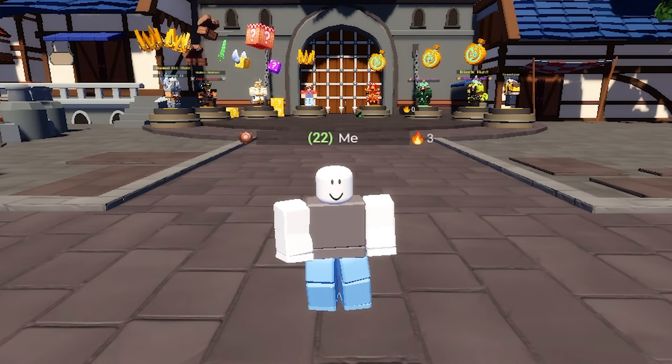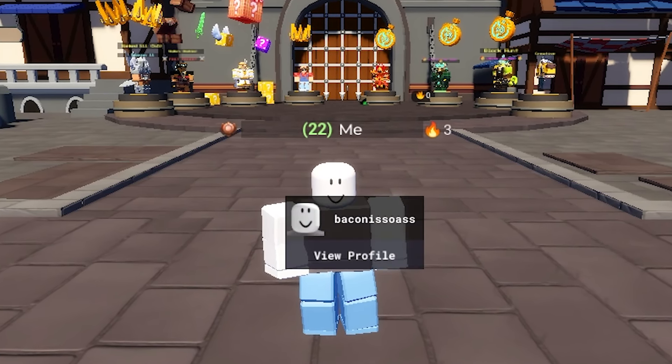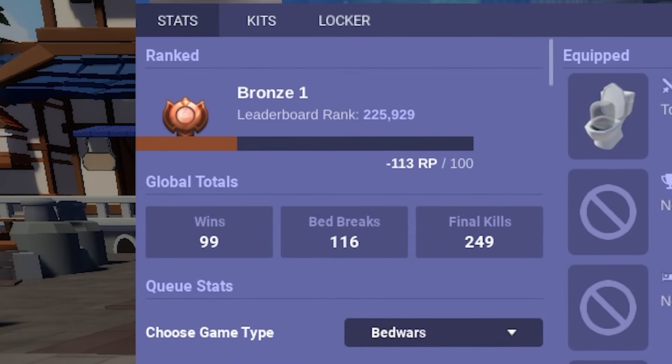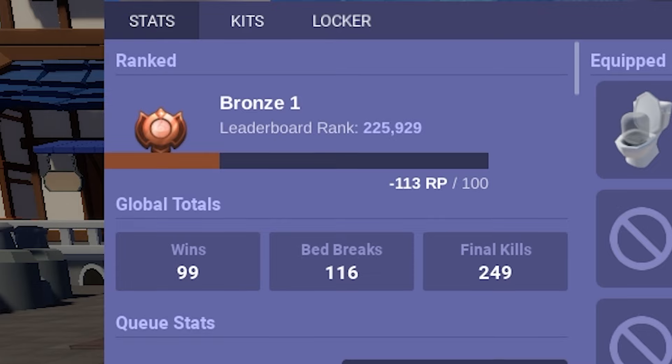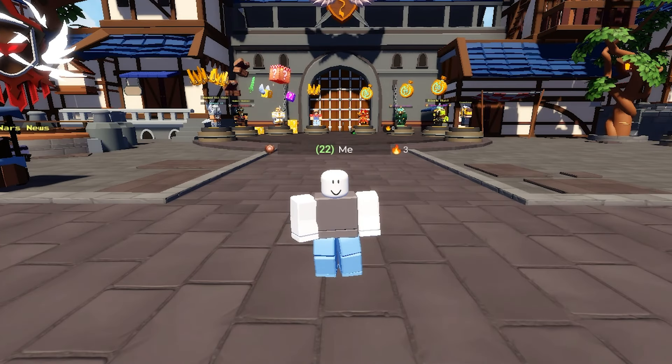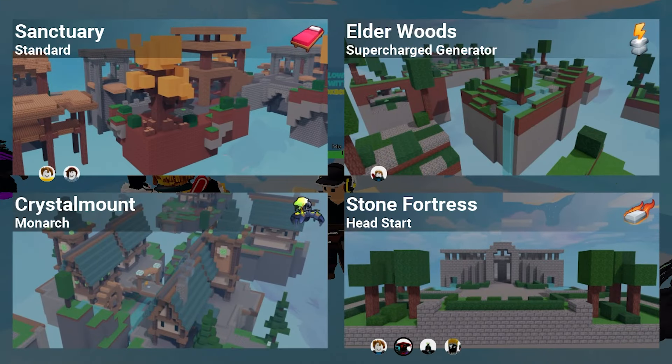Alright, so as you guys can see, I am now on a bronze account. But this account is not just any bronze account — this account is negative 113 RP on bronze 1. Do not ask me how this account is negative RP, I genuinely have no idea. Anyways, let's just get straight into the rank match. Bronze lobbies are so easy to queue into — I literally just pressed the queue button and I'm already in the match.